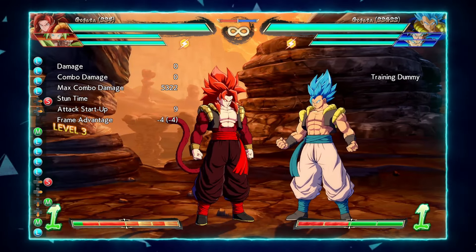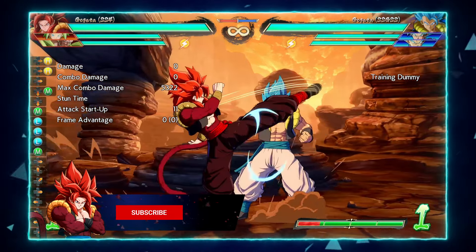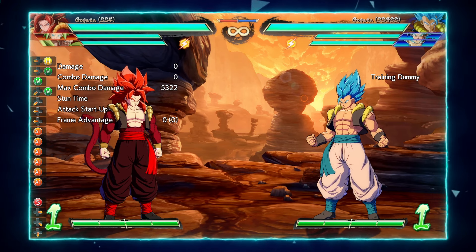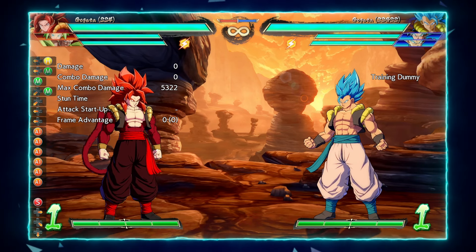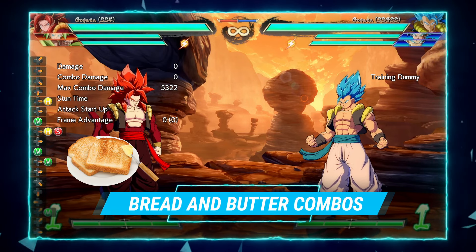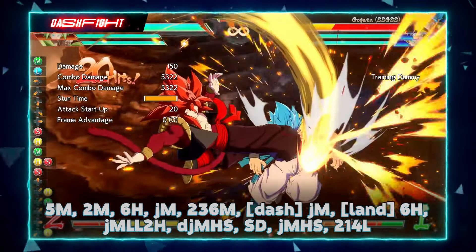Just going to show you a couple of quick pressure and block string examples — ways you could think about opening up your opponent with this character. Using assists is always nice, but even solo you can really make your opponent think about when it's their turn by stealing turns, because you can actually cancel the taunt — the Finish Sign — so you can steal levels and steal turns essentially. They see the Finish Sign, they try to challenge it and get opened up. Also solo, don't forget this character has a command grab, and you can convert pretty easily — just dash up, and vanish if you have to. The pressure tools this character has up close are really scary.